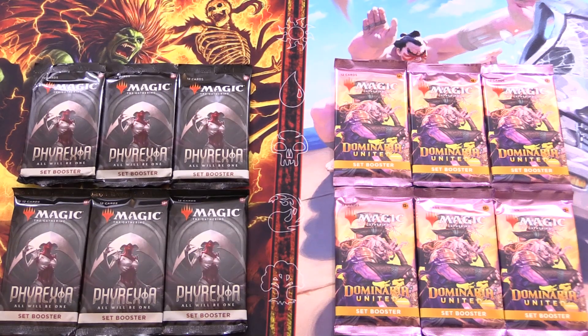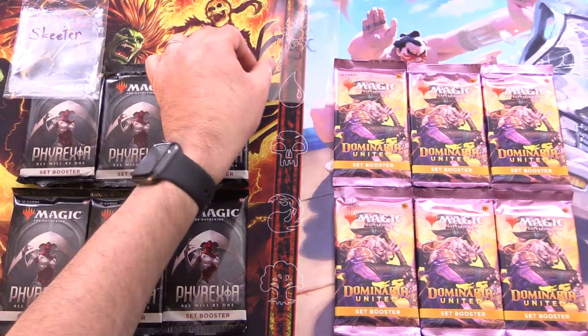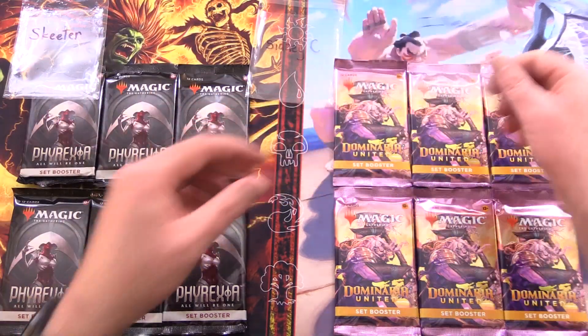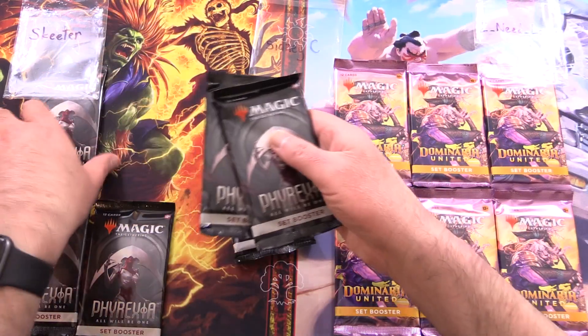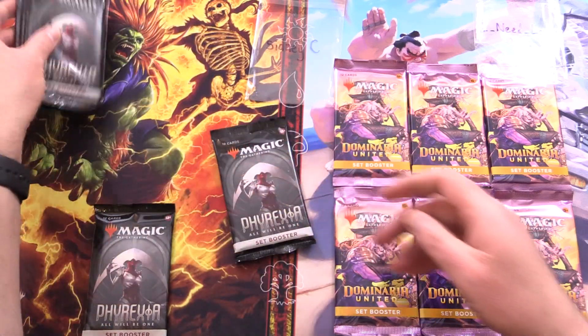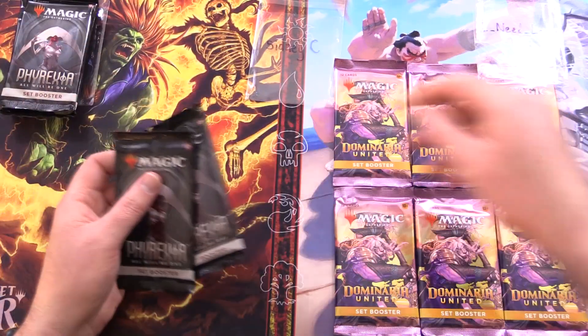Today on MTG Unpacked it's time for another epic pack battle for patrons. We have Phyrexia: All Will Be One versus Dominaria United. Leave your predictions below — which set do you think will get us the craziest pulls? Today's patrons we have Skeeter, Sydney C, and I Need Loops.